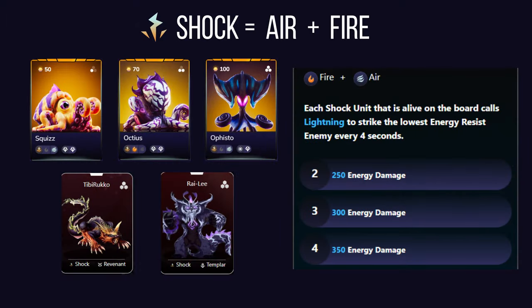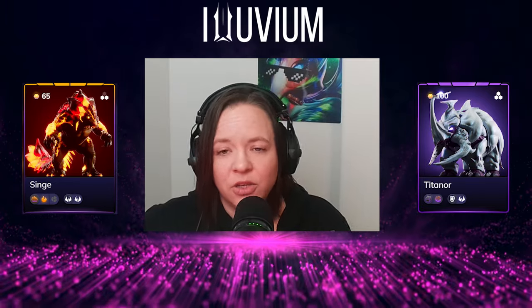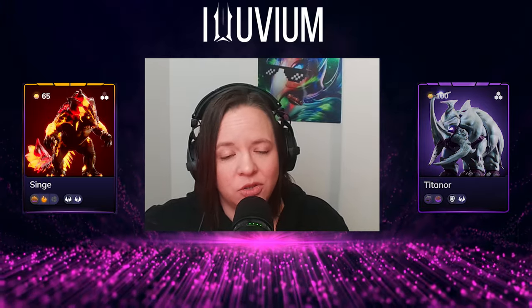Shock affinity combines fire and air, bringing electrifying lightning to the battlefield. Shock alluvials call lightning strikes that target the enemy with the lowest energy resistance every four seconds, dealing substantial energy damage over time. Shock excels at consistent damage to specific targets, though shock units can lack defensive abilities, making them vulnerable. Consider pairing shock with units that can protect or heal them, as well as crowd control units to help focus and land that damage.